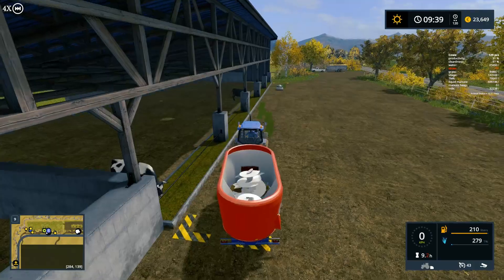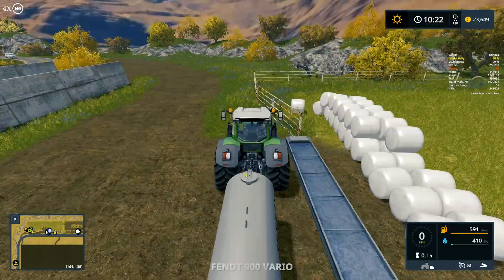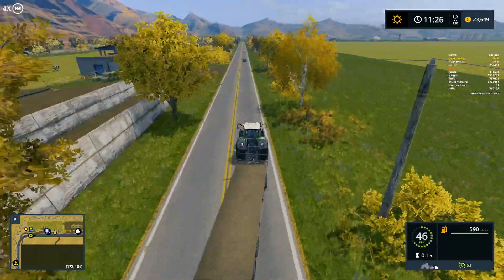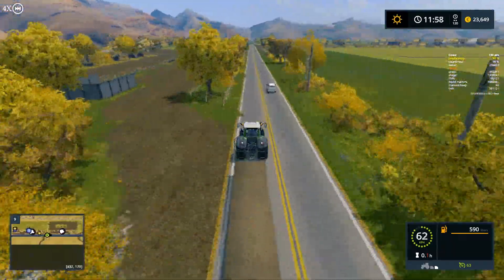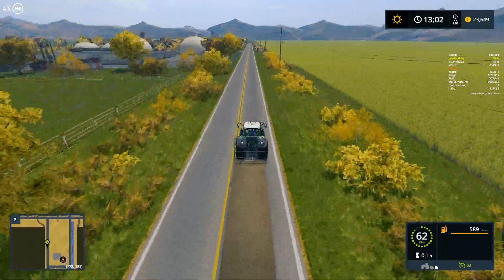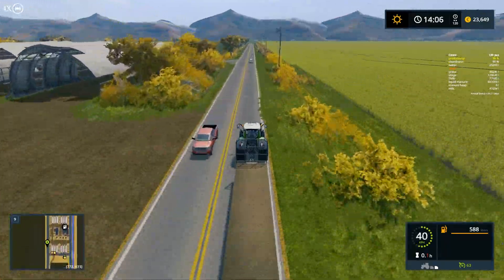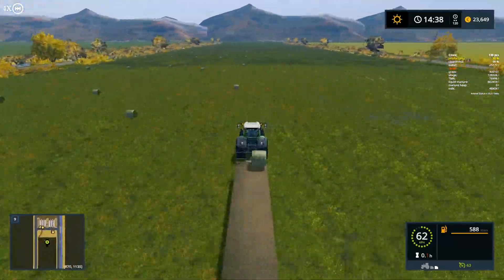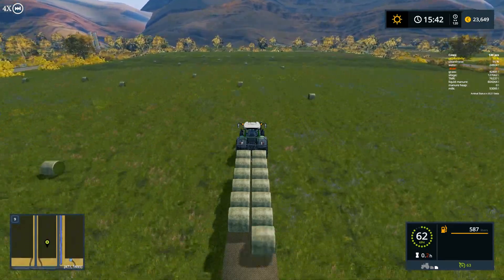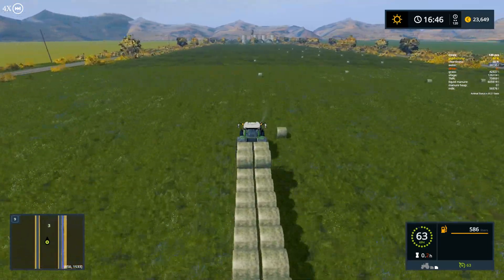In the last episode, for those who haven't watched it, we made our second big investment of the game and we bought a tractor called the Fendt 900 with the default engine. It's what we're using right now to haul the bales because it has an advantage over the two default tractors — it's 20 kilometers faster, so it's 63 km/h instead of 43. We're going to the field and loading the grass bales — at least I hope they're grass bales. Yes, they are grass bales.